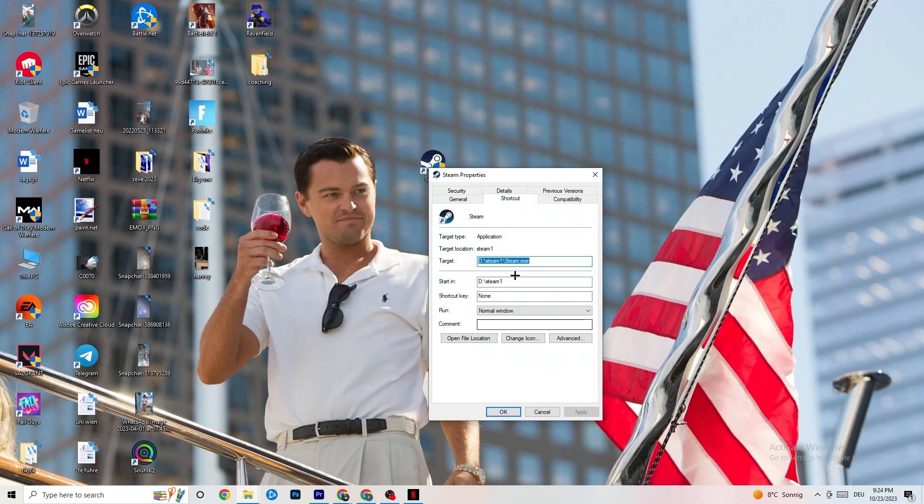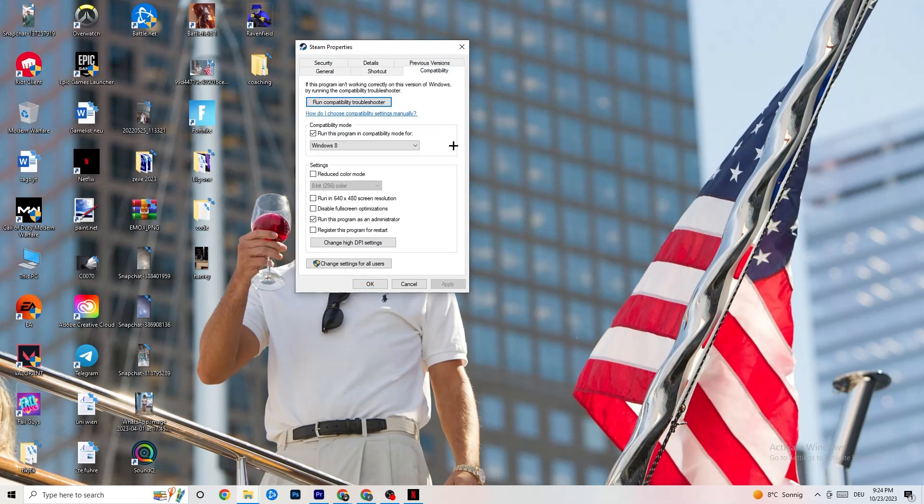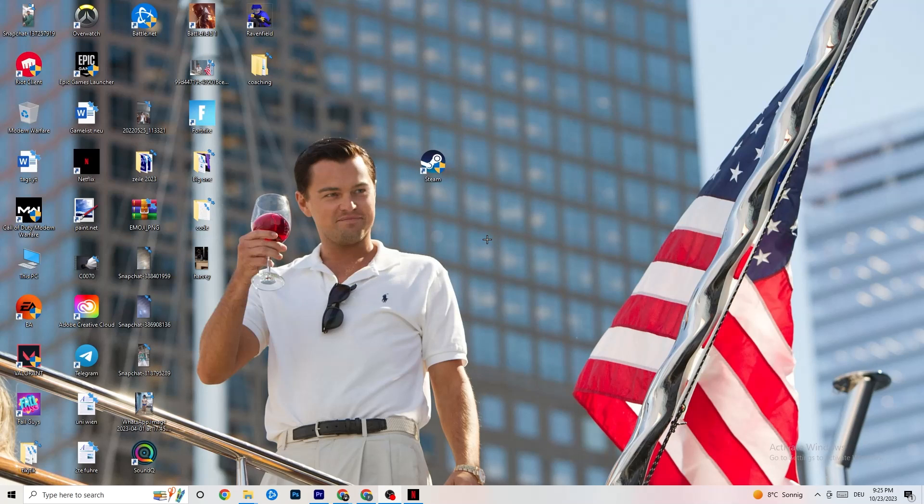If that doesn't fix it, right-click your launcher shortcut, go to Properties, then click the Compatibility tab. Copy these settings: enable 'Run this program in compatibility mode for' and select the latest version of Windows available. Disable Reduced Color Mode, disable Run in 640x480 screen resolution, disable Full Screen Optimizations, and enable 'Run this program as an administrator.' Click Apply, then OK. You can also do the same for your game shortcut. Then restart your PC.